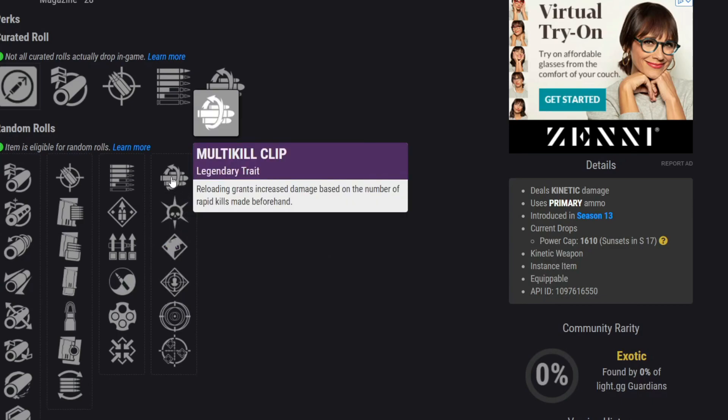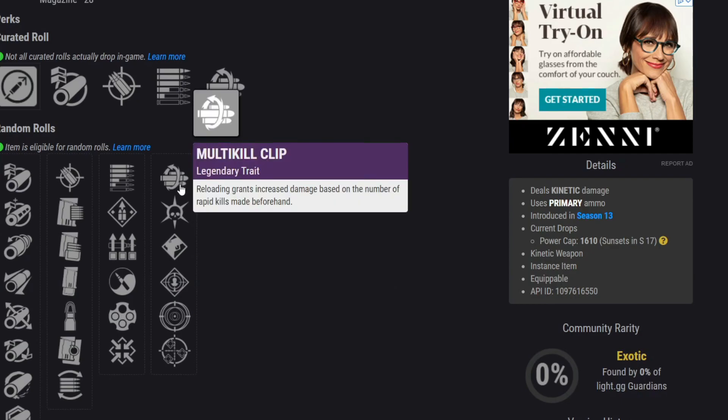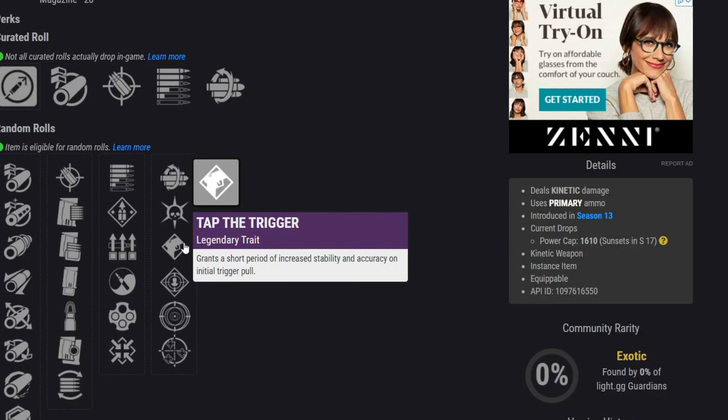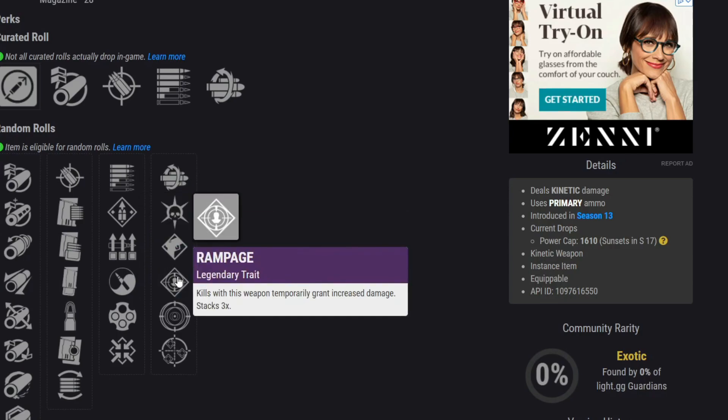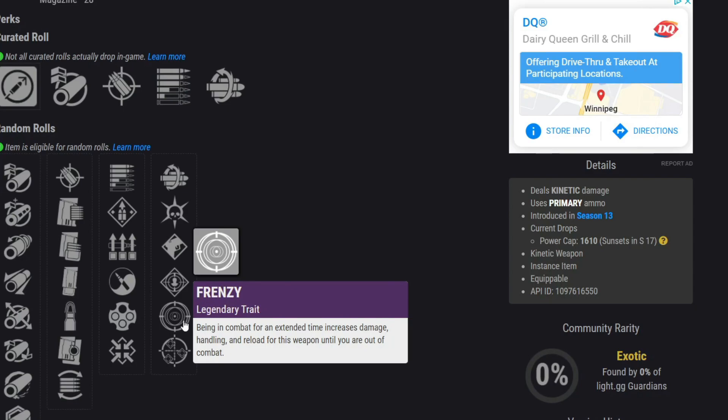For the second slot there are a couple of different options. Multi-Kill Clip is great — it might be a little bit better than Rampage on this gun, because you can reload and then the timer starts, and I think it lasts longer than Rampage too. Tap the Trigger is another option; if you want more of a consistency roll, Zen Moment with Tap the Trigger would be great together. There's also a new perk called Frenzy — being in combat for an extended time increases damage, handling, and reload until you're out of combat. I don't know exactly what 'being in combat' counts as, but this could potentially be a really good perk if it simply means you shot a guy and they shot back at you.